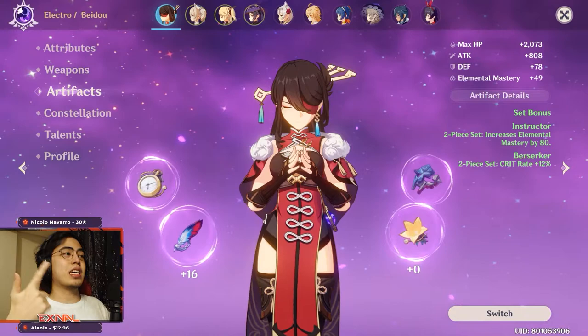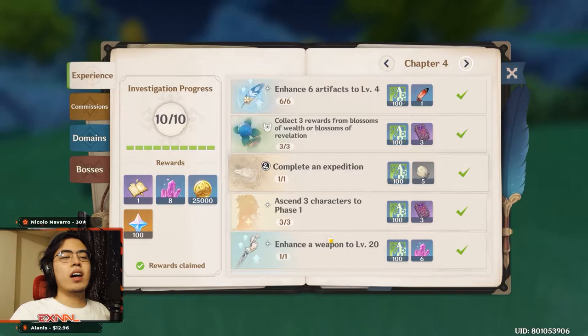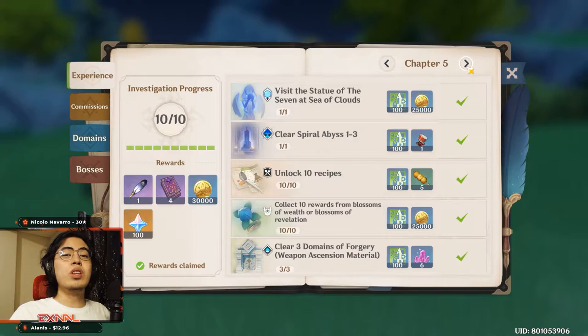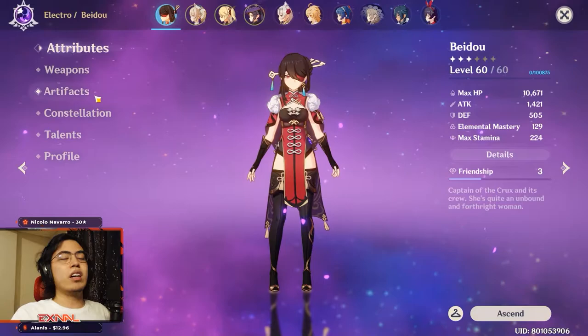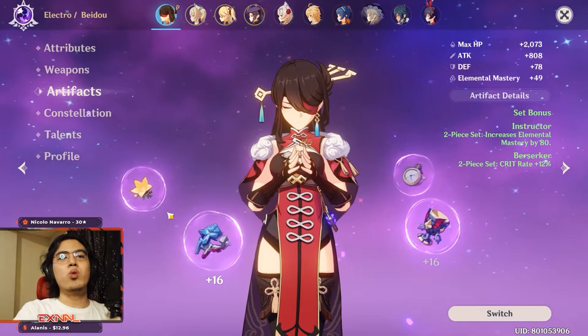Tip number six: do not level up all your characters — do not spread yourself too thin. There's a quest in your adventure handbook asking you to send three characters to phase one, and you should follow the handbook but only to the minimum requirement. If you spread yourself too thin, you'll run out of resources. The same goes for artifacts — if you level up artifacts on all your characters, you won't have a single strong one and you'll struggle to progress.